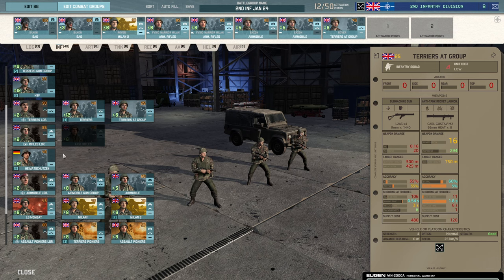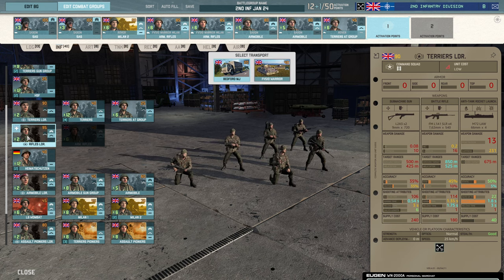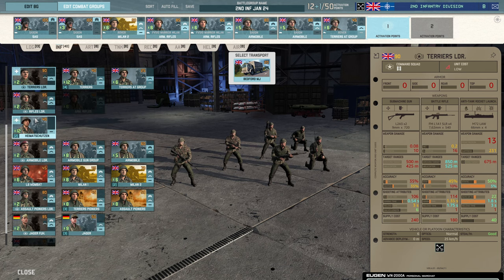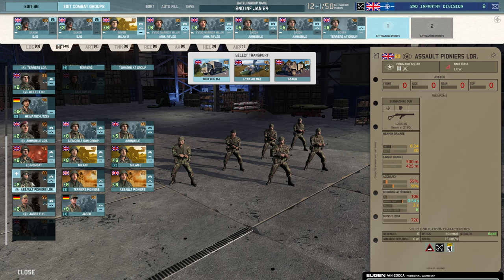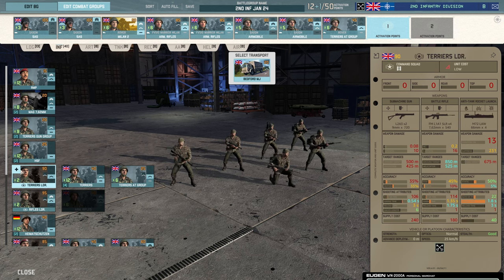Before I add anything else I really want a commander. The Terrier's Leader is a good choice — it has the LAW. The Rifles Leader also has the LAW. Between these two, I'd get two of each and wouldn't rank them up; they're both six-man squads. The Terrier's Leader is slightly cheaper, which is the deciding factor for me. I'd like them to have a launcher so if they get in a tight spot they can fire back. The Air Mobile Leader and Assault Pioneer's Leader don't get any anti-tank — they're dead if caught by a vehicle. I'm trying to build this without German units just in case, so we'll go with the Terrier's Leader.